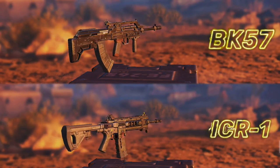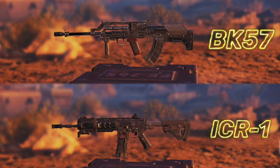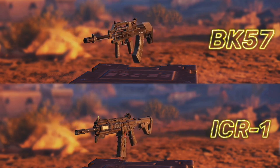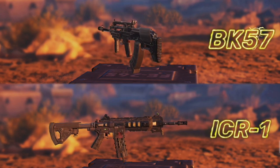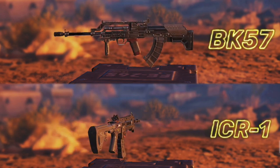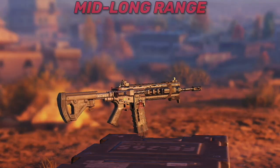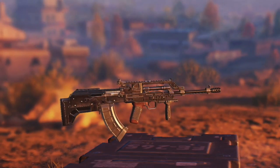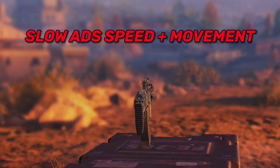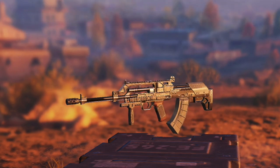In number 4, we have 2 guns: the BK57 and the ICR1. I actually maxed both of these guns to test them in-game, and I found that they're pretty good, but still not the best, and I wouldn't choose them as my main weapons. Both guns are very accurate with the right builds, but I noticed that the ICR1 takes a bit of a long time to kill at mid to long range. As for the BK57, it has slow ADS movement, so if you want to try it, make sure you add some ADS movement speed to it.